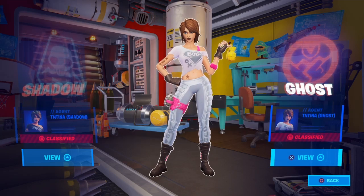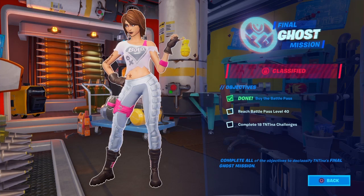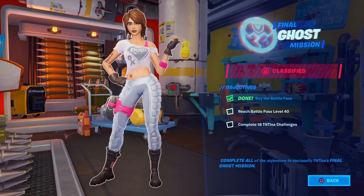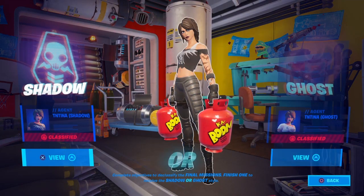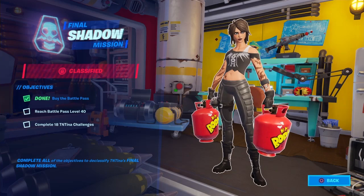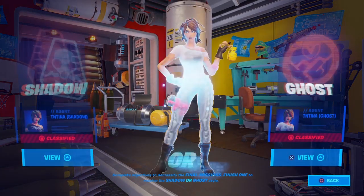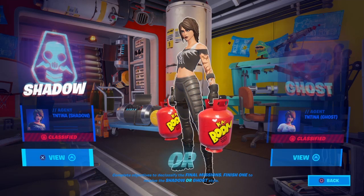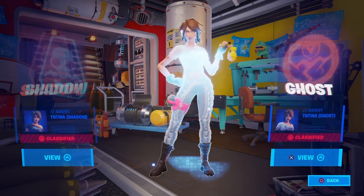So we have our ghost version of her, which is the quote-unquote good one. You can get it by reaching battle pass level 40, of course buying the battle pass, and completing 18 of Tiantina's challenges. Or you can unlock the shadow variation doing the same thing — it just depends on what side you want to go on. She also gets different tattoos, which is pretty interesting, and she's going to stand a different way depending on which variation you choose.